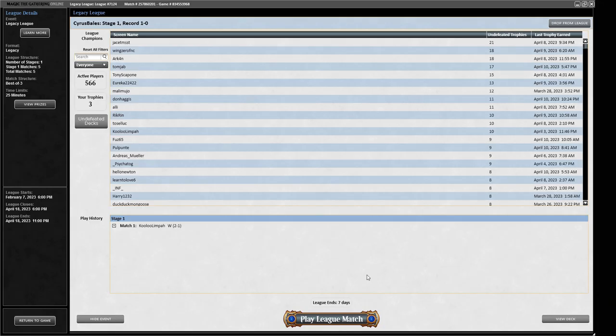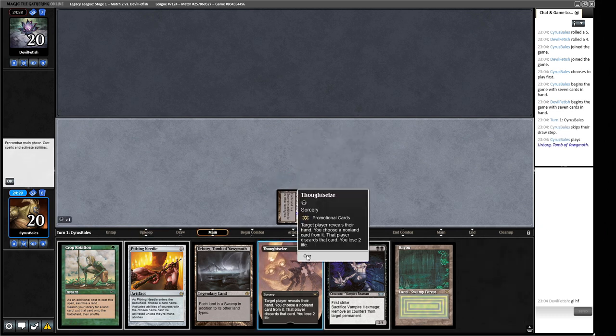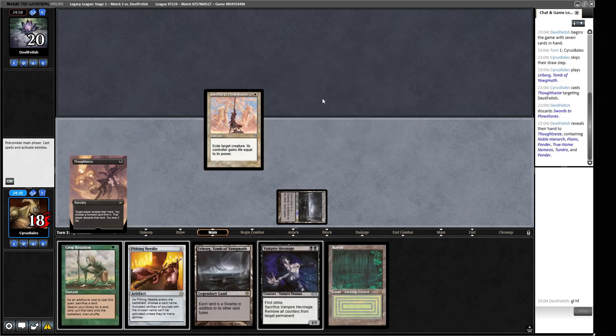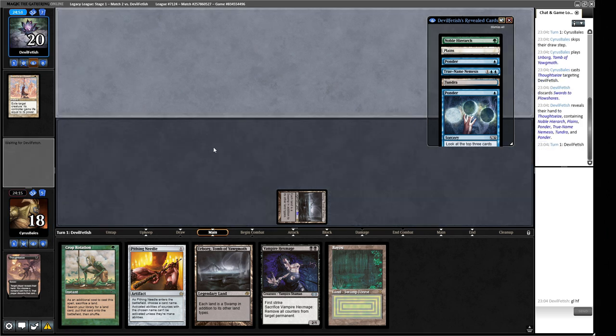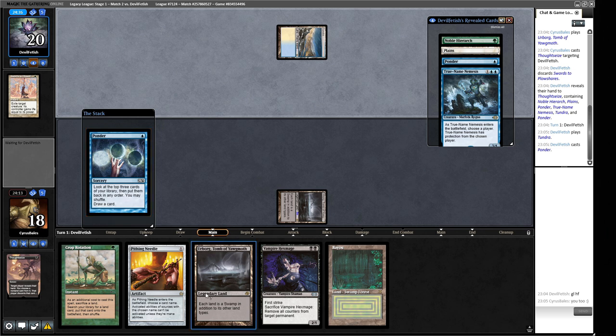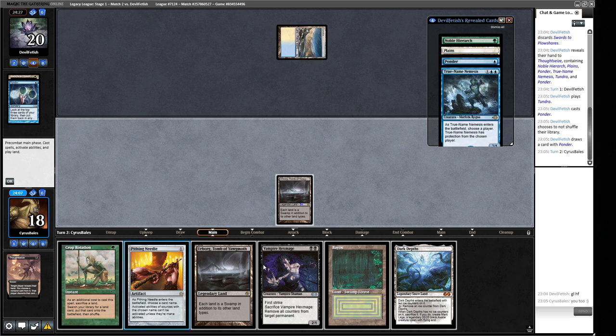Round 2, on the play: we have Thoughtseize into turn-two 20/20 — Verdant Catacombs, then Bayou becomes Dark Depths activated by Hexmage. If opponent has Wasteland that's not the end of the world. Opponent shows Swords to Plowshares and Ponder — only one of those interacts with us. We take the Swords to Plowshares and consider making our 20/20 in the opponent's end step.